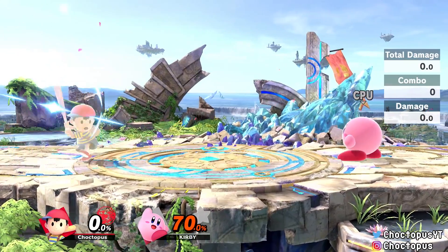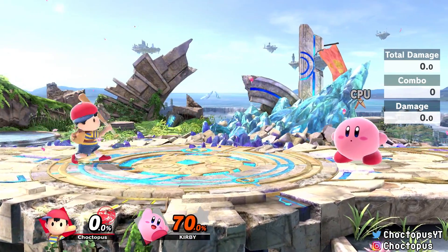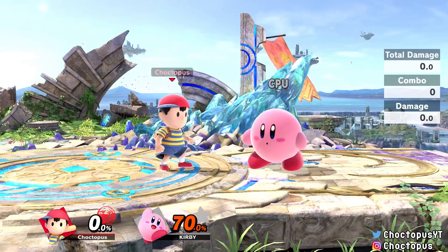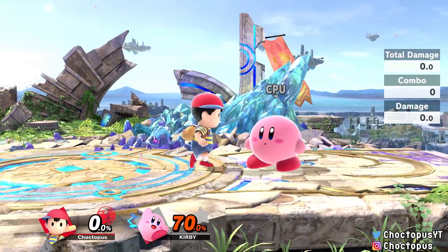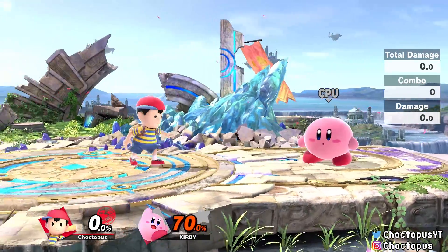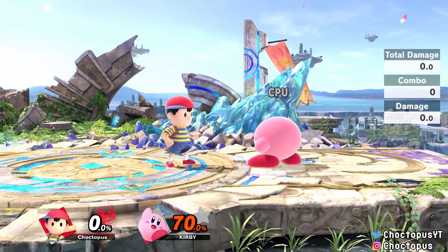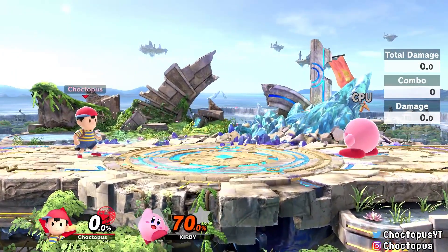Ness's smash attacks are more intricate than they seem at first glance. His forward smash is his signature baseball bat and it kills pretty low. It has a sweet spot similar to Lucas's forward smash — it deals more damage if you hit with the tip of the bat. At 70% it'll kill lighter characters, dealing almost 26–30 damage uncharged.